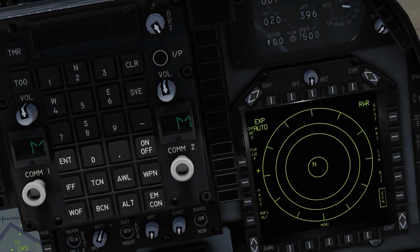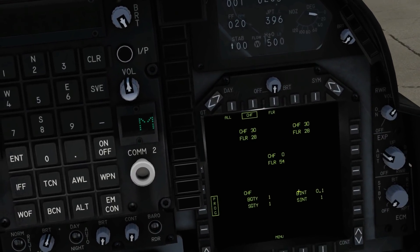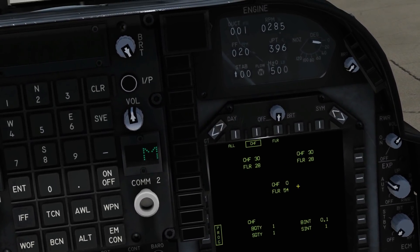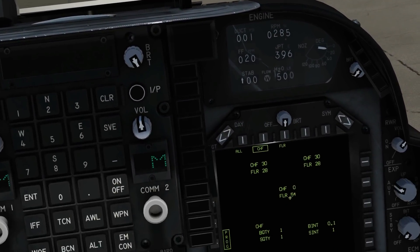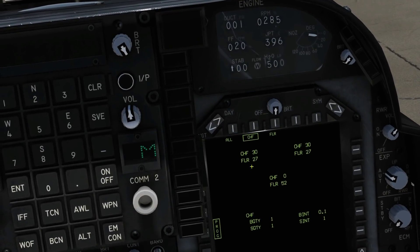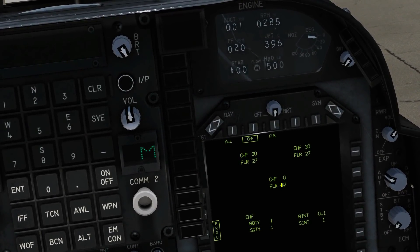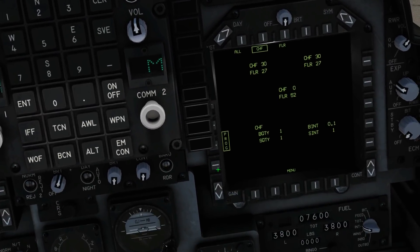We're going to go to M. I think that stands for multiple, though it doesn't really matter what it means. What it does is, at the press of the flare button, fire one from each dispenser — a total of four. It considers the base as two dispensers, so if I press that once it fires one from there, one from there, and one from each of the two base dispensers — a total of four. It's not going to take any notice of the program.